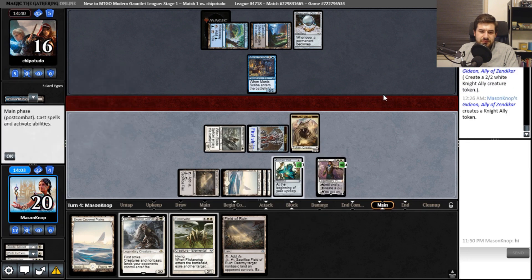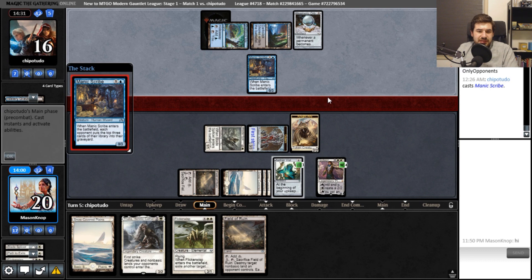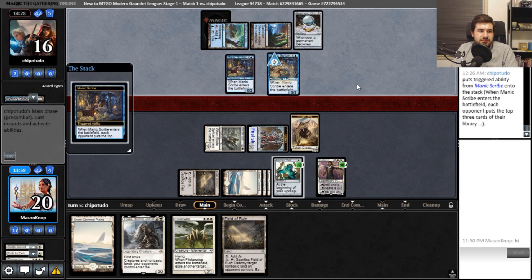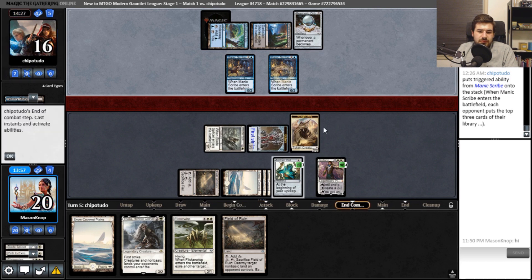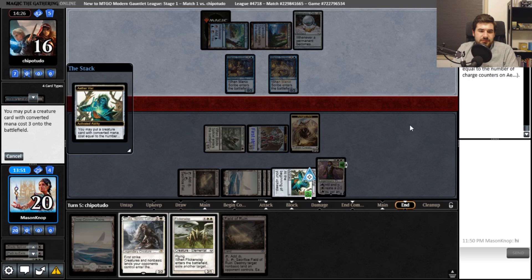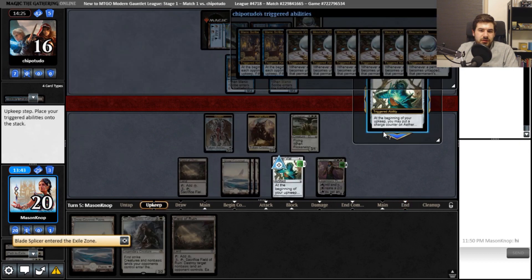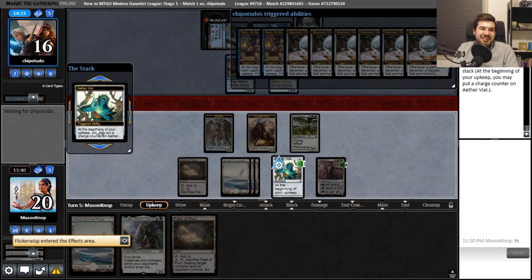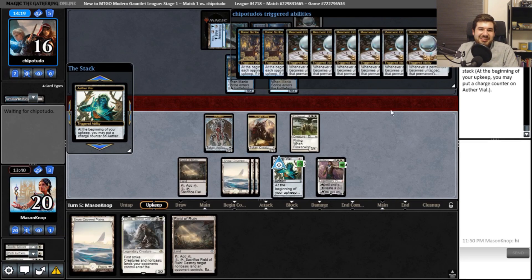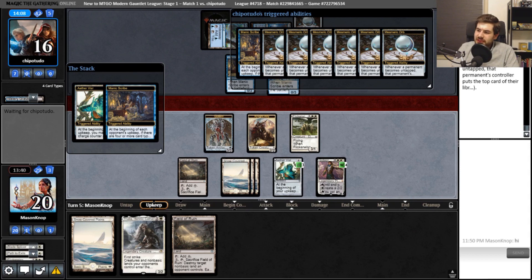We can use this Flickerwisp to protect our Blade Splicer rebuild board if they try to wrath. Manic Scribe — no, go ahead, that's fine. I'd like to put a bunch of power on board. I have to click the big shield here — the thing that's been in that same spot this entire time. Do we really not have any artifact destruction? We got none.